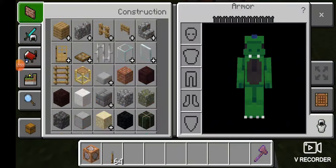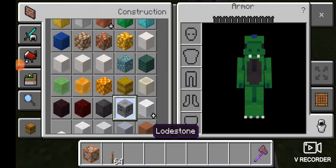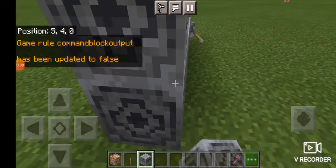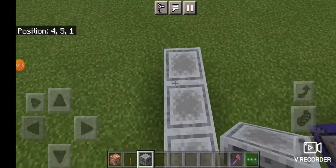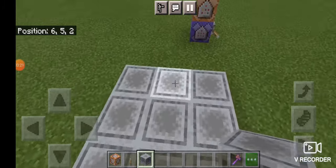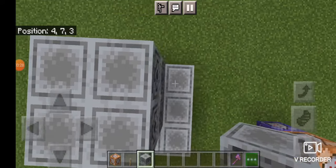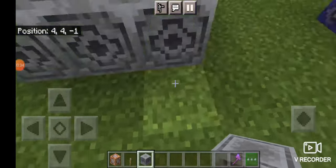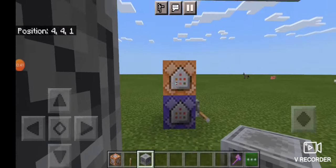Grab any block you want — it doesn't matter what block. I'm going to use lodestone. You're going to build out one, two, three, four blocks. Break all these and then build out a three by three shape, then go up two. Then go into this little corner.